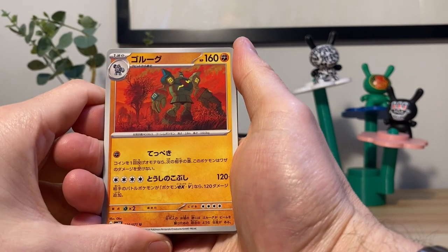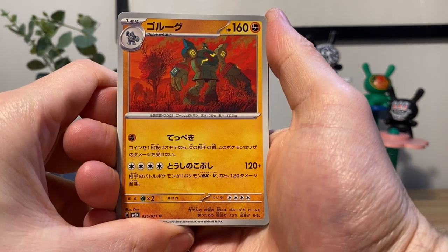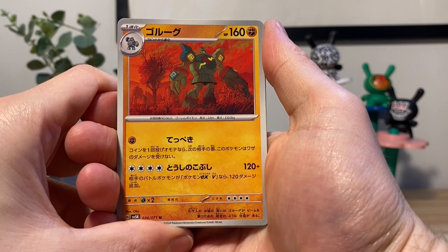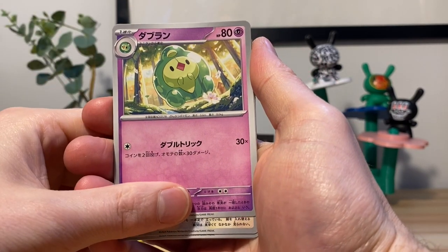We'll go one to the front, do a flip. Golurk I think is this guy's name — that is an awesome art. Holy shit, looks like some Elden Ring type shit. Very cool.